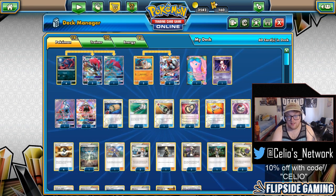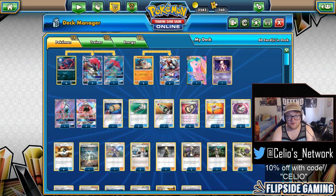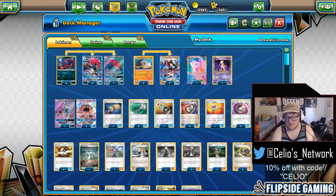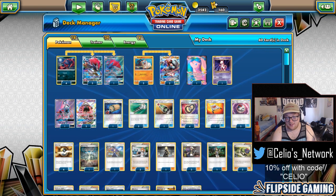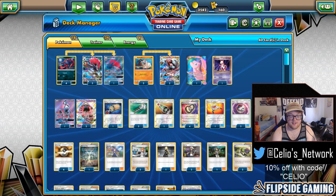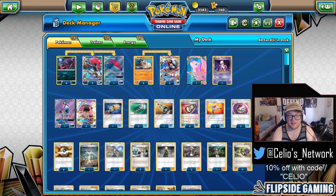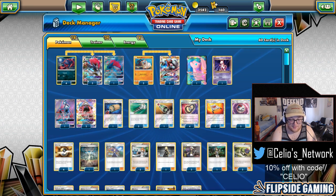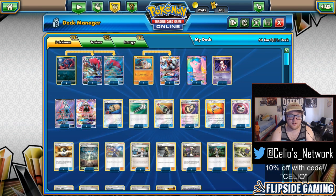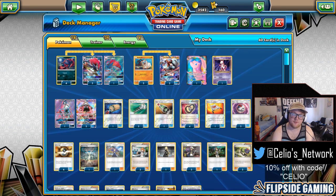Round 5, I'm 3-1. We only had a top 4 — it was about 20 Masters — and 3-1-1s will not make cut. Myself and Steve Zhang are both playing Zoro Rock at 3-1 and have to play it out to see who makes cut. I didn't know until after the game, but if Steve beat me he would have gotten his Worlds invite. Steve goes first. He has a Zorua active and Bridgets 2 Zorua and a Rockruff.